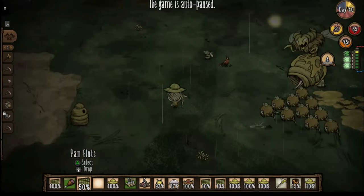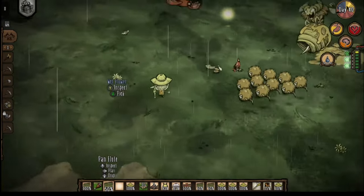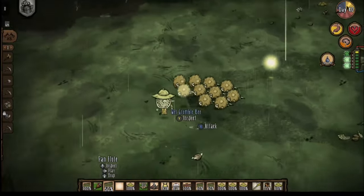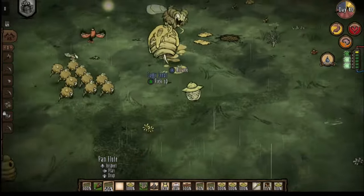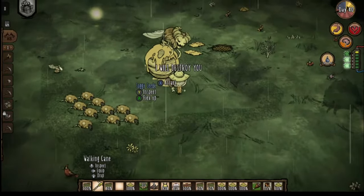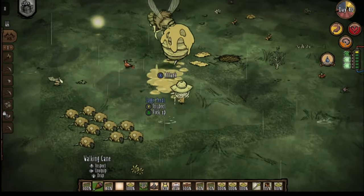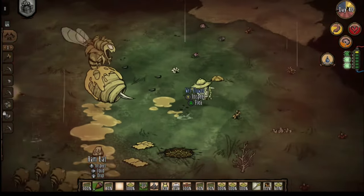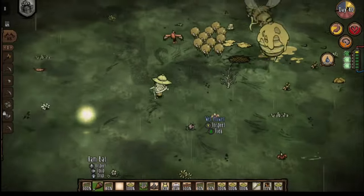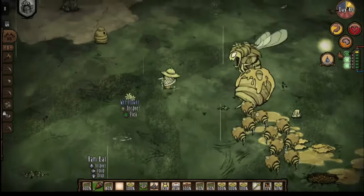Here you can see her phase three attack: screaming to make her grumble bees mad. This is where you really need all the speed. The strategy is generally to try and run away, put them to sleep, and then go 1v1 Bee Queen — so you might need that dark sword suit or whatever you brought. Even log suits would work.